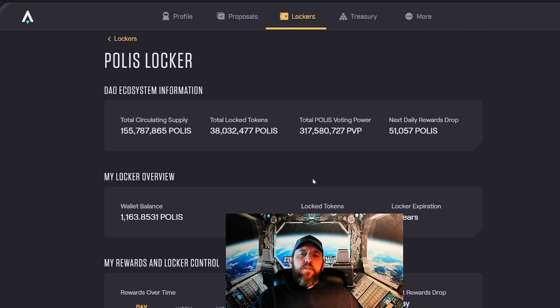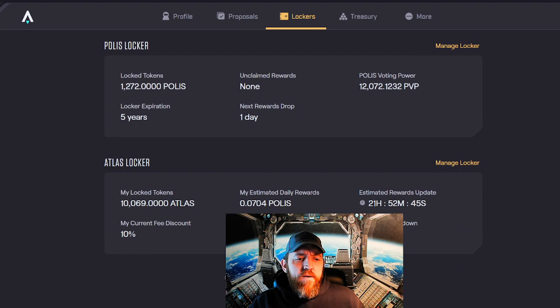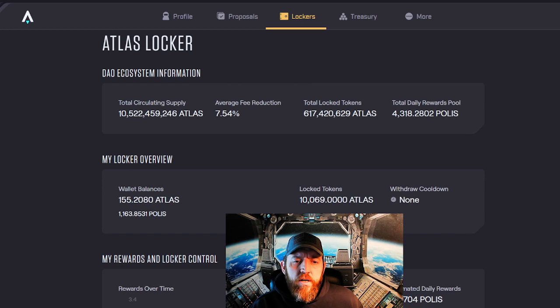If we go back to lockers, they also have an Atlas Locker. An Atlas Locker allows you a discount on the market fees for making purchases and transactions on the Star Atlas market. If we go into that, you can see the total circulating supply, the fee reduction, total locked tokens, and the total daily reward pool.